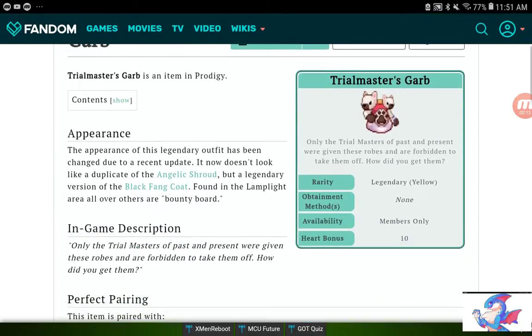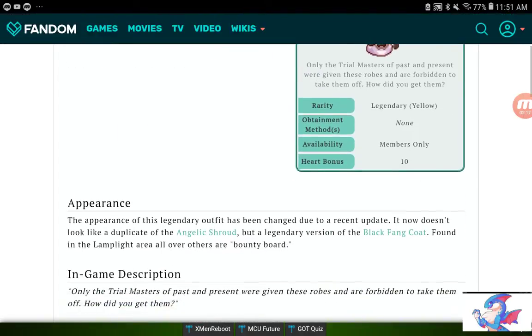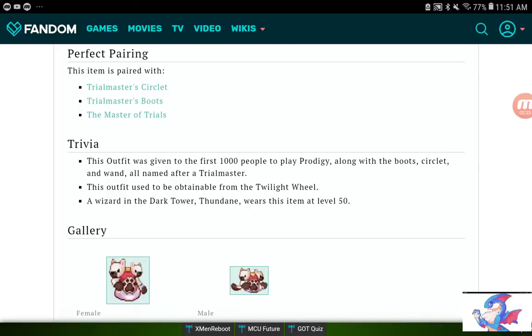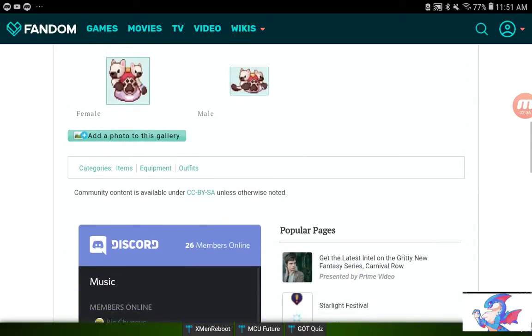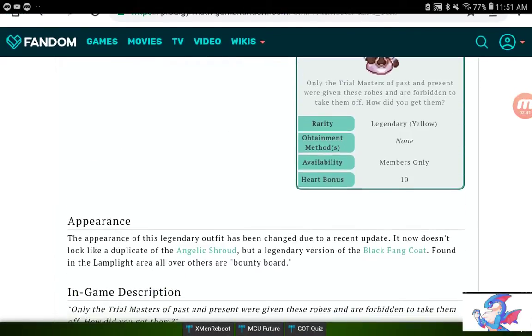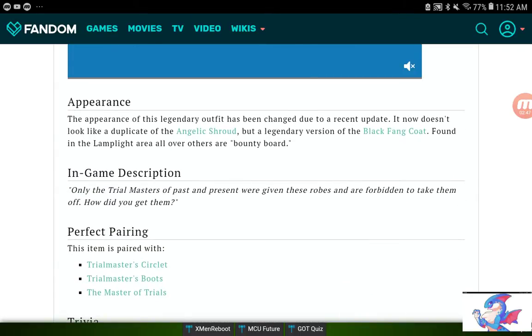The Trial Master's Garb is the main piece, and again it has a 10 heart bonus. It was also given to the first 1,000 players. A wizard in the Dark Tower named Thundane wears this item at level 50 — if you climb the Dark Tower, you'll probably see it. When you get it, it kind of looks like the Angelic Shroud, but when you put it on it looks different.